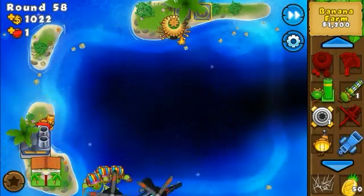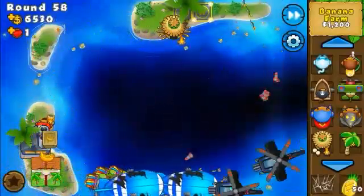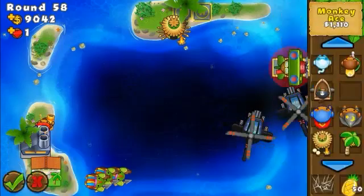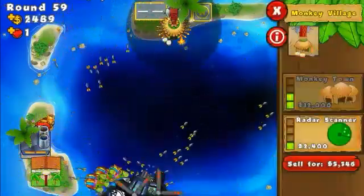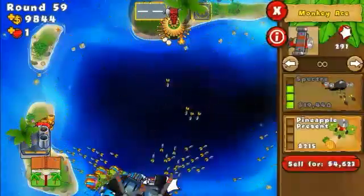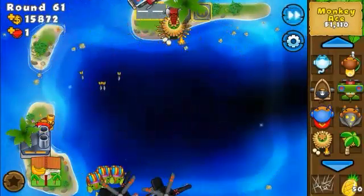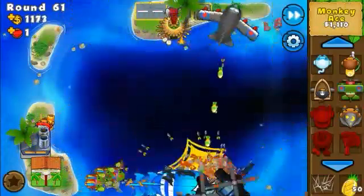Now it's a 3-0 farm, and really it's just about placing the spectre and hopefully getting it before round 60, before the round with the Zomg. That's going to be our goal. We're going to have one more round to farm — about 3k from this farm and 500 from the other. It's going to be close. We popped that Zomg with just two Apaches — impressive! I think I'll get a spectre for round 63 for the Moab-class bloons.